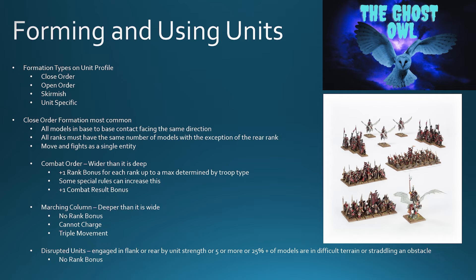The final state is a disrupted unit. A disrupted unit is one that's been engaged in the flank or rear in melee combat by a unit that has a unit strength of five or more — it's unit strength, not number of models. The other way you can be disrupted is if 25% of the models in the unit are in difficult terrain or are straddling an obstacle such as a fence or a low wall. If your unit is disrupted, you gain no rank bonus — so getting a flank or rear charge on a unit is a very good thing.